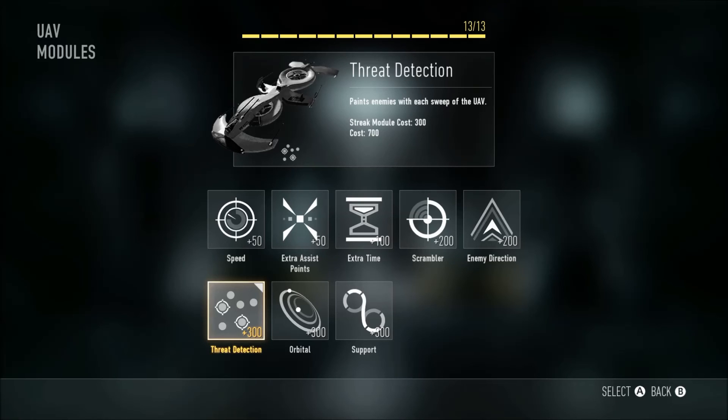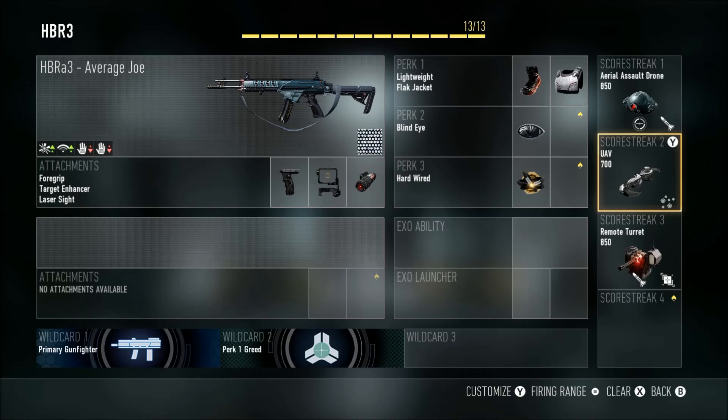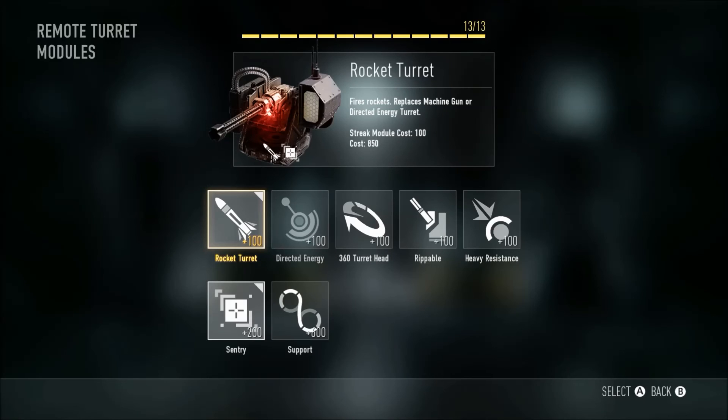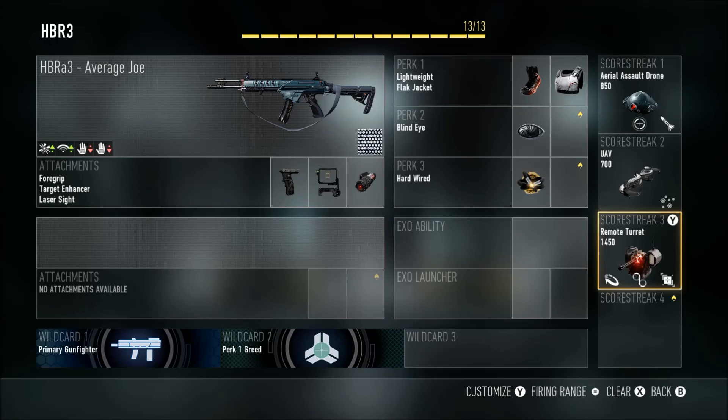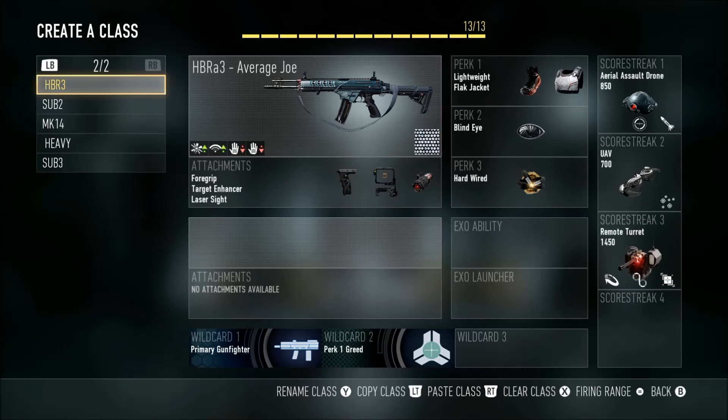When you only add Threat Detection you get the UAV really often. A buddy of mine told me rockets were the way to go for the turret because he didn't see the regular turret taking enemies down very often, but I totally disagree. My favorite turret settings are Support Sentry — because I don't like to mess with it — and then the 360. Those are just the default items I keep for the turret and scorestreaks.